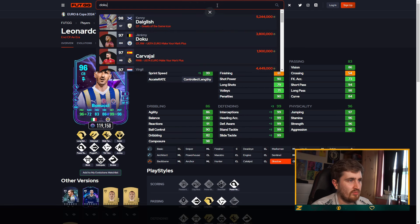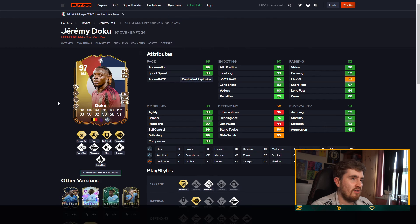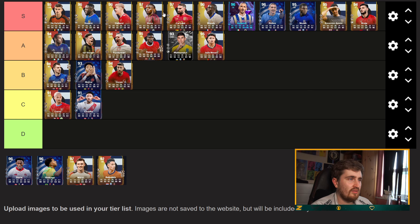Doku — this card will be stupid. 99 on all the pace, dribbling stats. Finesse is great, Rapid is great, First Touch is pretty great, Ping Pass is great. He'll be up there for best player in the game — he'll be that good. That'll be crazy man.